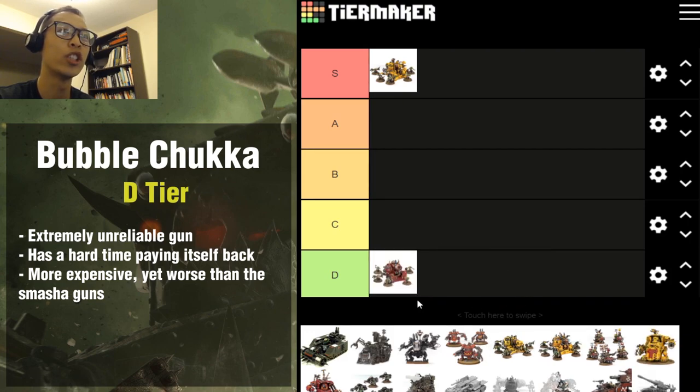Now let's go to the extreme opposite, which is the worst version of the Mek Gun: the Bubblechukka. The Bubblechukka is not much of an improvement over the Smasha Gun — it's actually a worse version. The only improvement is D6 armor penetration, which is not extremely necessary because over a 3+ armor penetration you're not going to see much of a return, and you're getting a worse version of the Smasha Gun at a higher point cost.